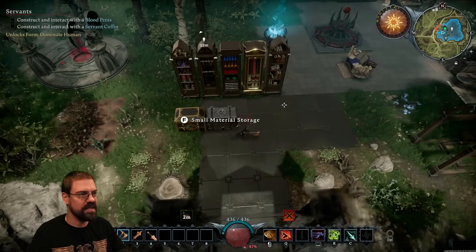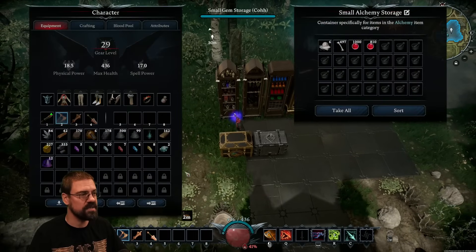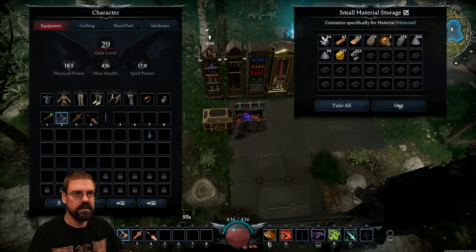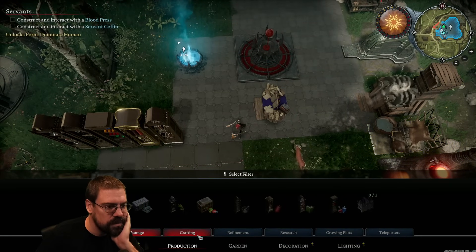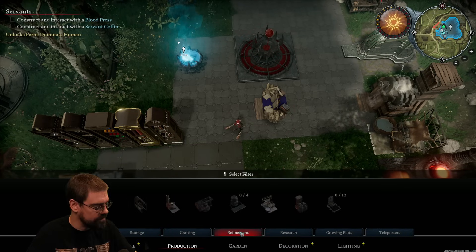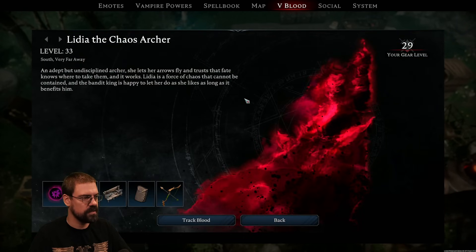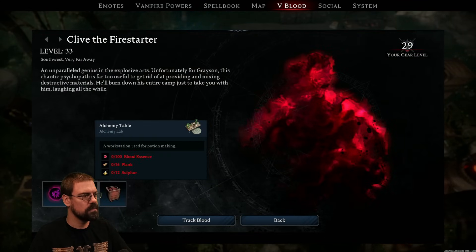Okay, if I take all these out — no, these are all... okay, so everything has its place, perfect. That's exactly what I wanted to know — everything's got its place. So moving on, we need to make a blood press. Where's the — wait, can I even make this yet? Woodworking bench, there's the crossbow. Leather working station, longbow. Alchemy table. Fishing.